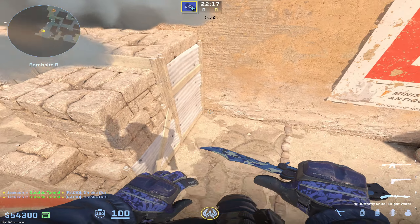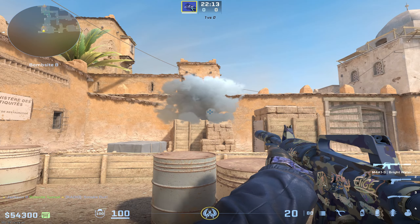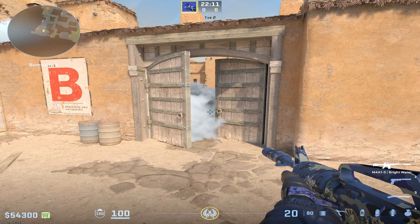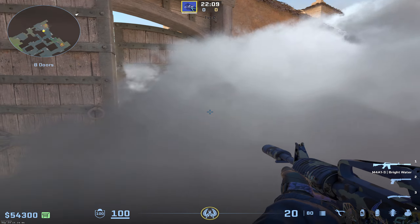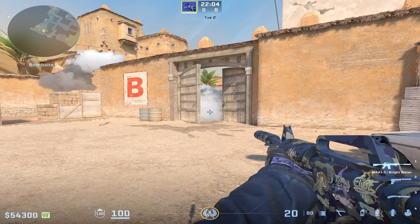The window smoke goes all the way up and leaves no area down here for people to hide in — you have way better visibility if they try to push through. Same for the door smoke: it's deep, they can't see anything, they have no view whatsoever, and you have way more space to work with. This is the perfect smoke setup for B site, and I recommend throwing it every single time.